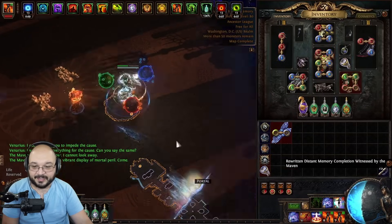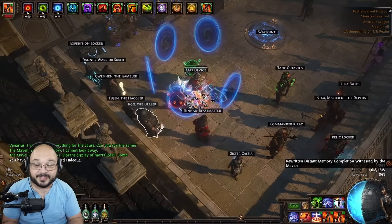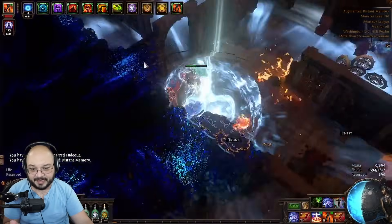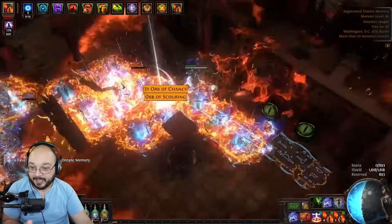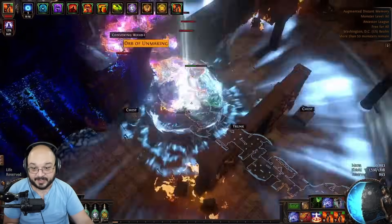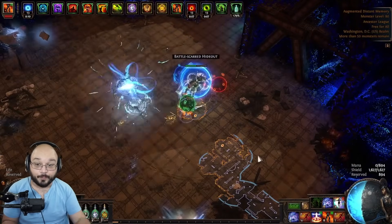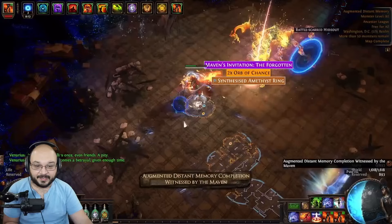As you can see while I'm talking, I'm just blowing through these maps at an incredible pace. These maps are quick, easy, and fast. Odds are you won't be doing them on Discharge — you'll be doing them on a really strong mapper. If you're playing a mapping character that can blitz these maps and get to the boss in 30 seconds, these layouts are pretty much exactly the same every time. You just learn the layout, run to the boss, and blow it up.